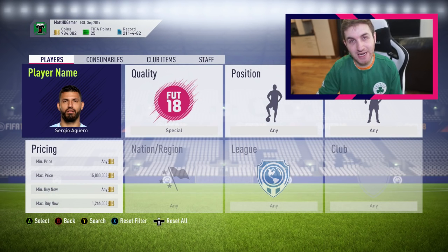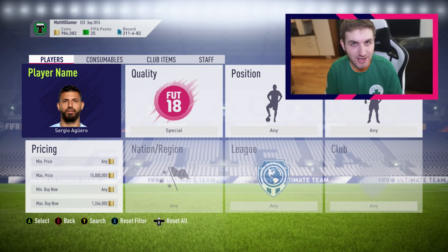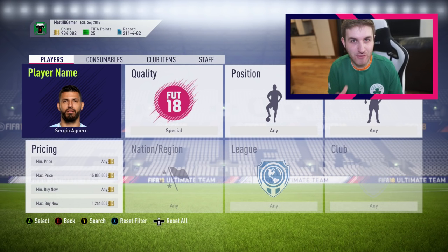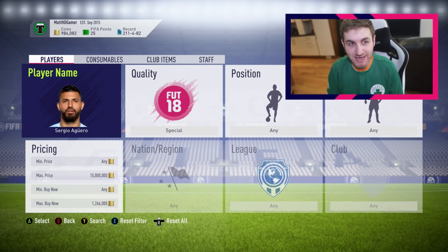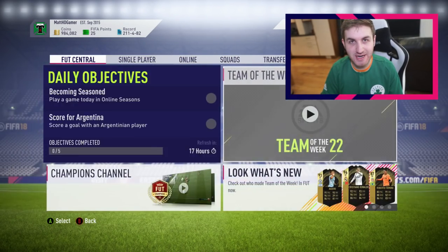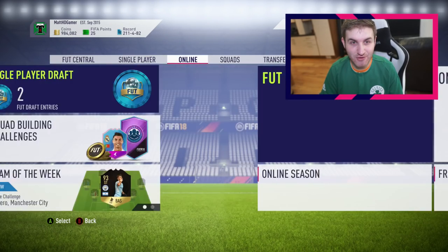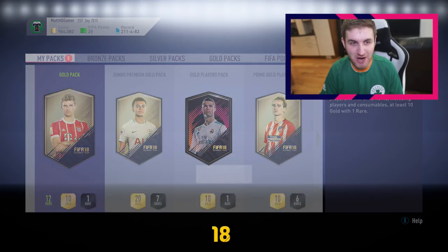I can't believe how much this SBC is costing. It would have been perfect if they had a regular Aguero card — maybe an 85-rated Team of the Week card from the Premier League, something more affordable for a lot more people. Unless you're a pro player, a YouTuber, or someone with a lot of coins on FIFA, there's just no chance — it's costing you 1.9 million at least to get this card done. Let me know in the comments if you think I should do it.